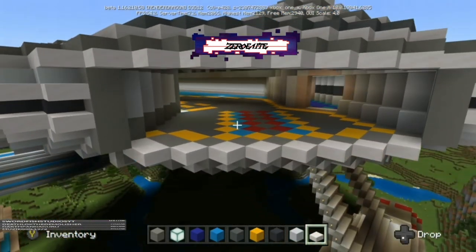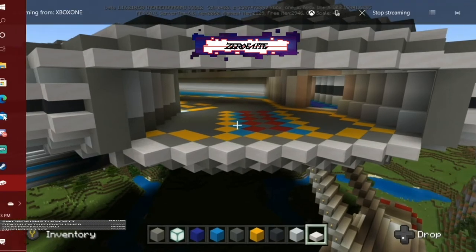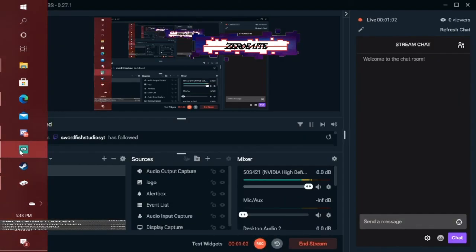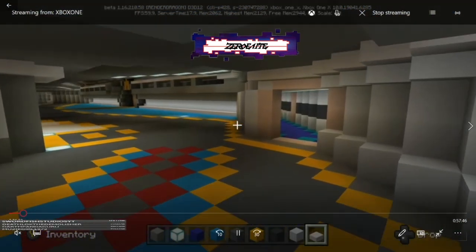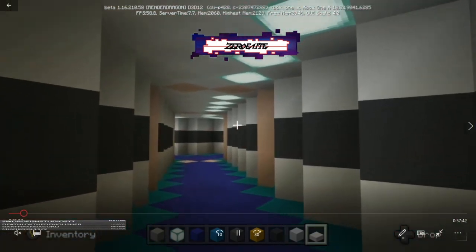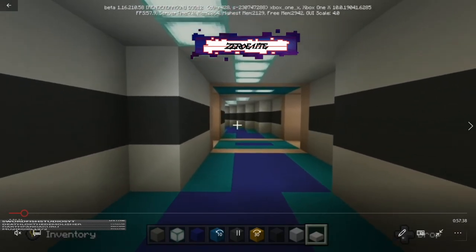Today we'll be working on a couple of different areas on the interior. We'll be focusing on the left and right main corridor of the saucer section, prepping out where our crew quarters are going to go, and we're also going to be building out the Shuttle Bay Control Room, which is actually pretty unique to this specific ship. I was really happy with how this build in general turned out.